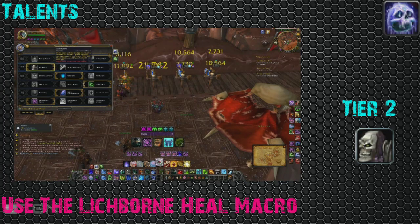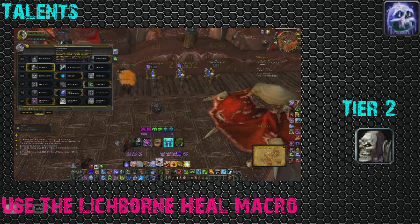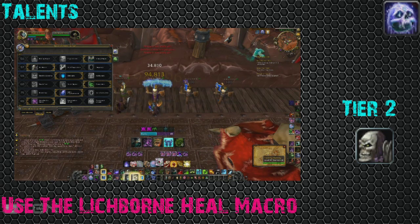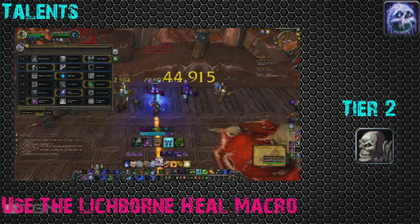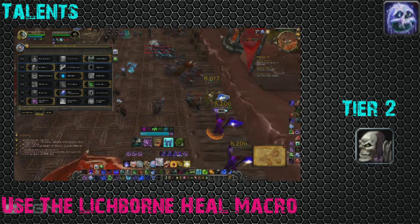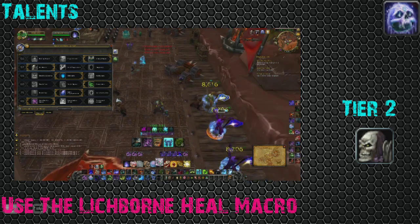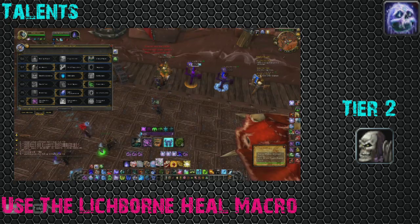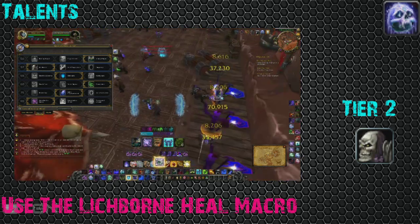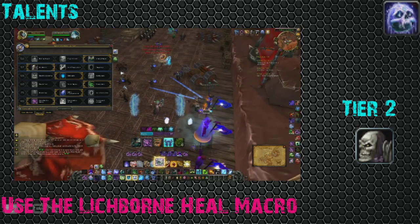For talents — tier one, take Unholy Blight. It's great for applying and spreading diseases, and you want to use it with your burst to spread DoTs to the team for great damage. For tier two, take Lichborn. It's a really great ability — it's going to get you out of fear, charms, whatever, and is useful for those clutch moments when you just have to get out of CC. On top of that, it heals you. Take Lichborn and use the Lichborn heal macro from the macro section.